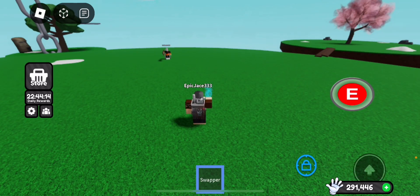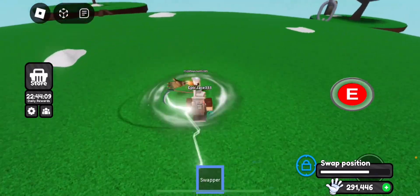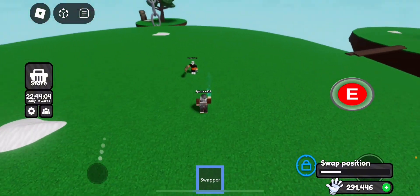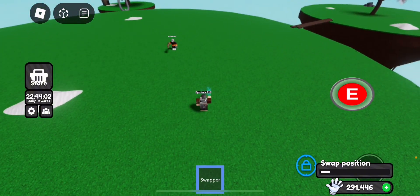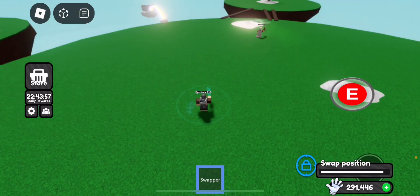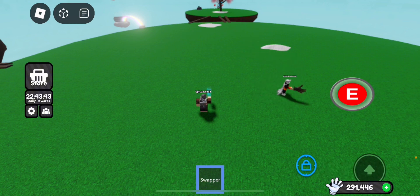Oh come on, swap ability — yes! So it just swaps you into the scythe. Actually, I might need to stand a bit back. So you can dodge it — you can certainly dodge the scythe, but it's not going to hit the owner of the glove. Myth busted.